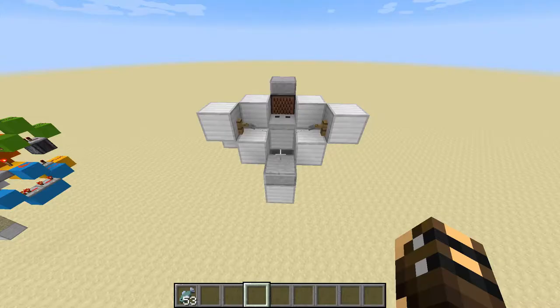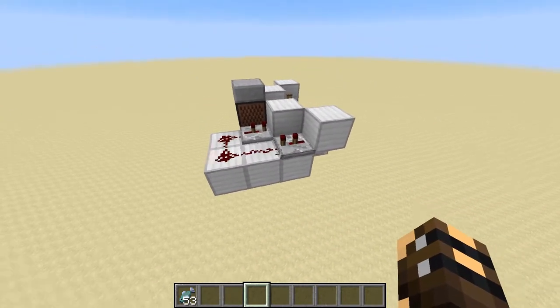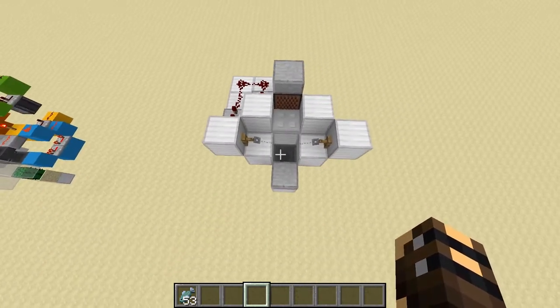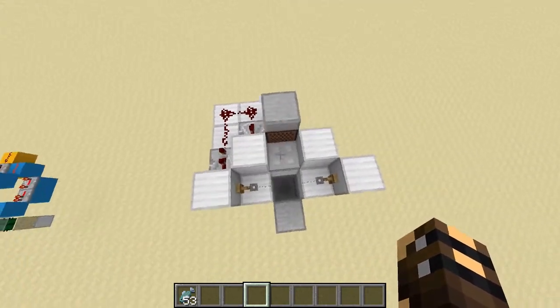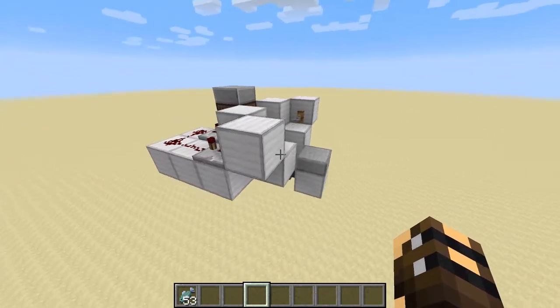So we'll get going with the tutorial. First we're going to build an AFK Fisher. This is the design that I use — I got this from a tutorial by Exumavoid. He didn't invent it; we're not sure who invented it really. But I'll put the link to Exumavoid's tutorial in the description and I'll quickly show you how to build it now.